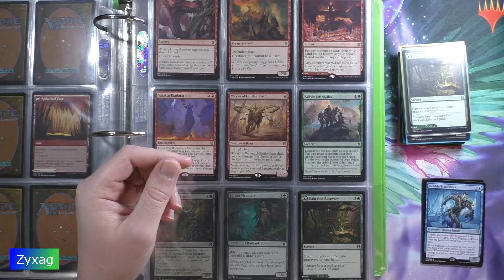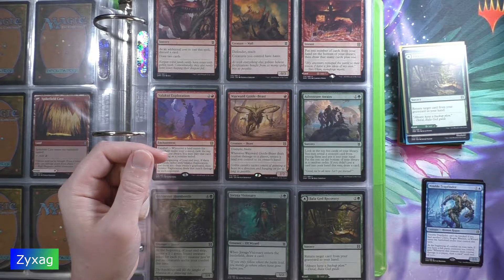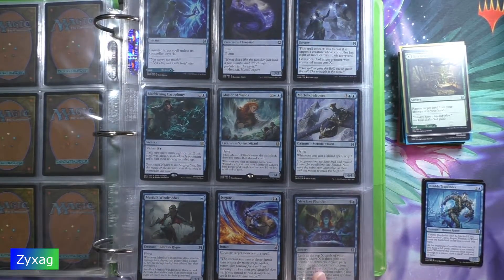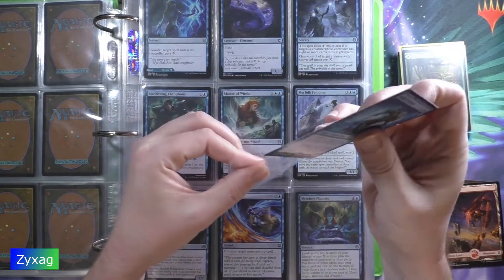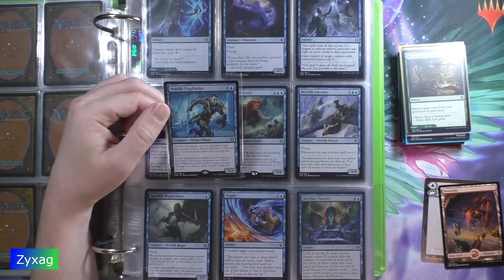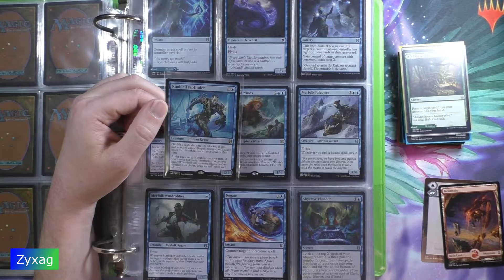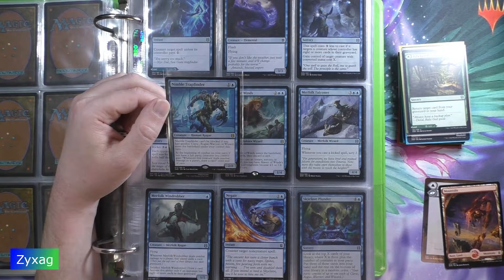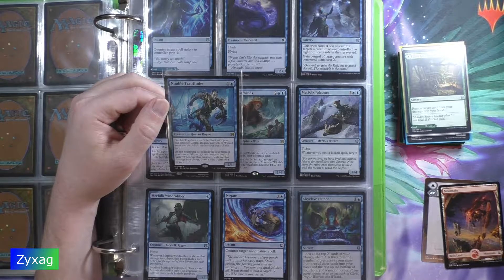And for the rare we have Nimble Trap Finder, which I do not have yet. Nimble Trap Finder: two mana creature, Human Rogue, two-one. Nimble Trap Finder can't be blocked. If you had another cleric, rogue, warrior, or wizard enter the battlefield under your control this turn, at the beginning of combat on your turn, if you have a full party, creatures you control gain: whenever this creature deals combat damage to a player, draw a card until end of turn.